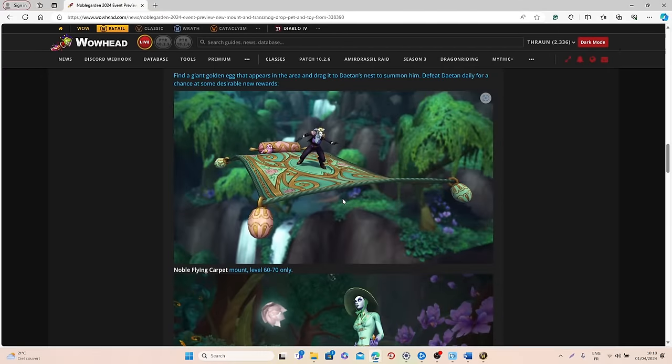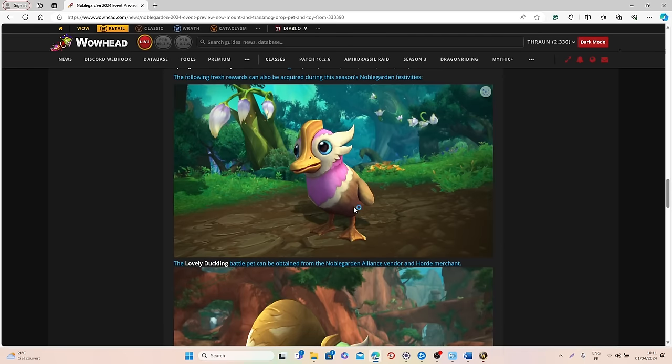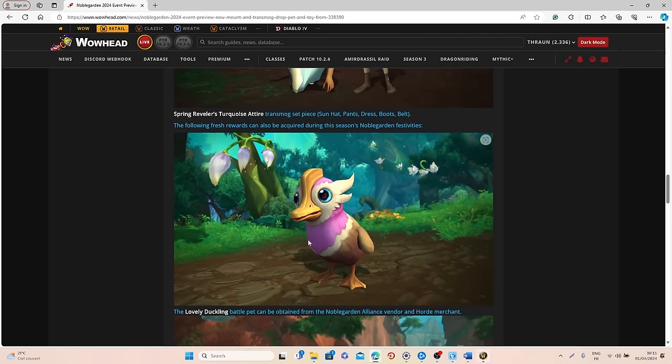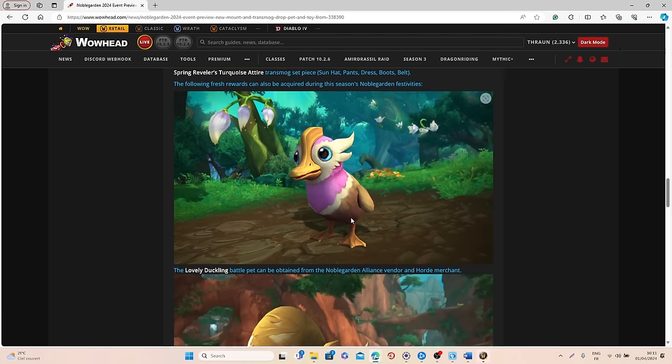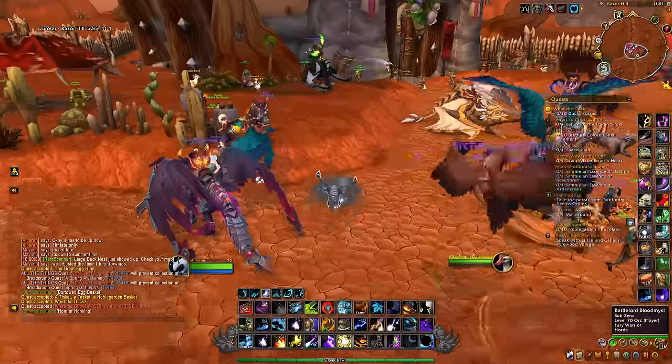Let's go through all the new rewards you will be able to get with this event. The first one is a mount — the Noble Flying Carpet Mount, which is a pretty cool flying mount and I really like the little ducky on it. Then you have the Spring Traveler's Turquoise set, which includes a hat, pants, dress, boots, and belt. You can also get a recolor version through the trading post. After that we have the Lovely Duckling pet, and then there's also a new toy called the Duck Disguiser, which will allow you to transform yourself into a little duckling.